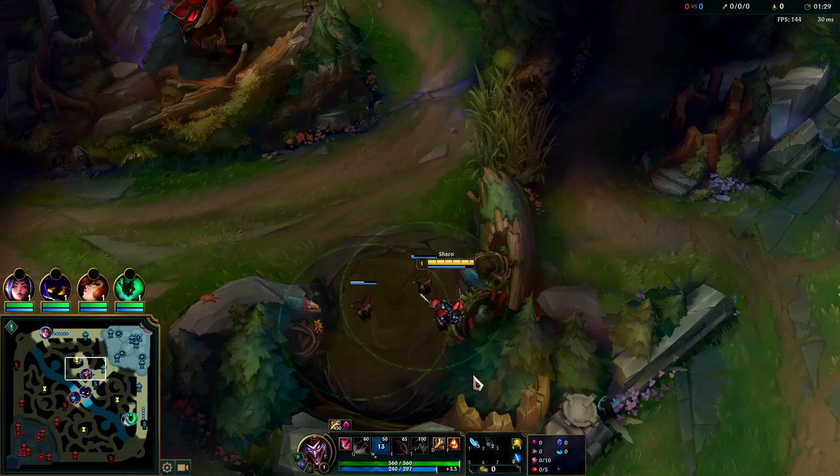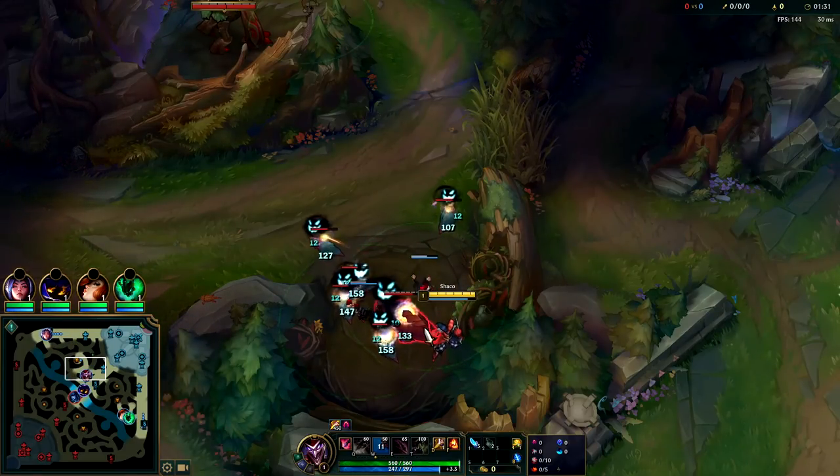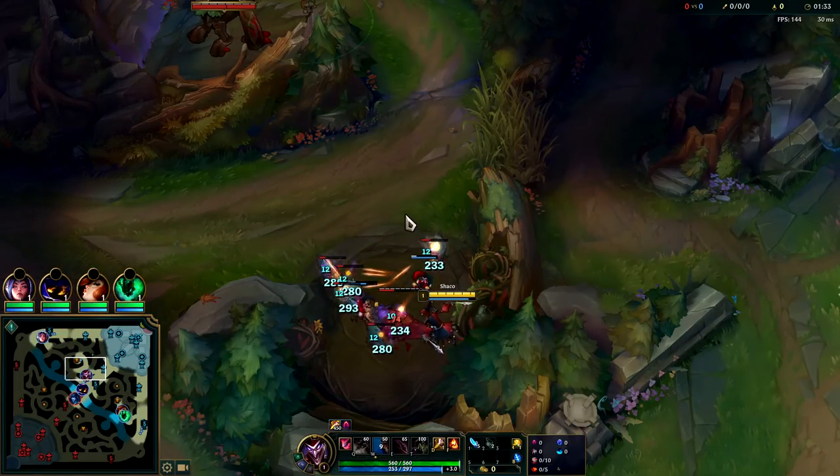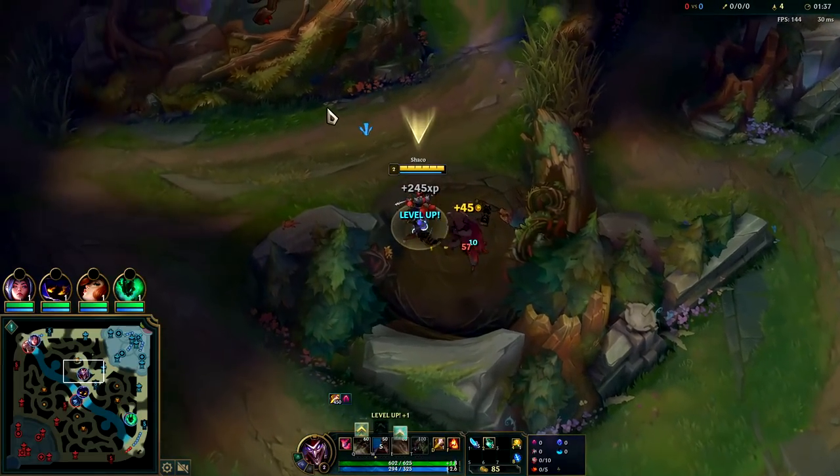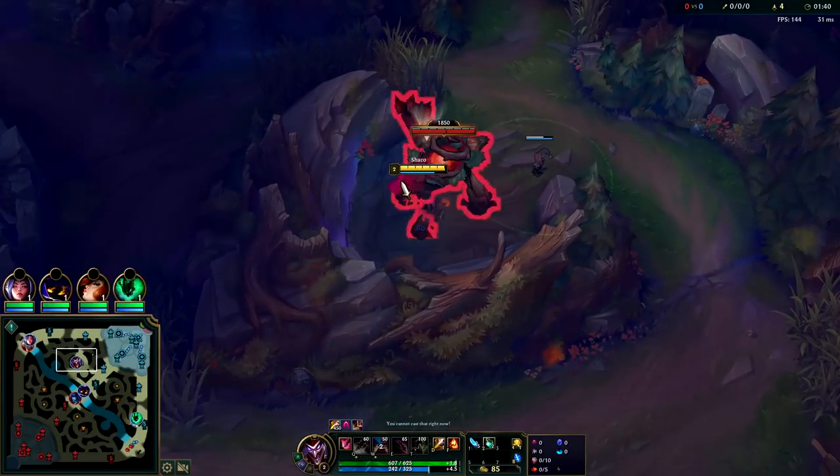We're gonna go for all backstabs to maximize our damage overall. I will say AD Shaco is more consistent than AP Shaco, but I think AP Shaco is more fun and can be a bit faster tempo as well.